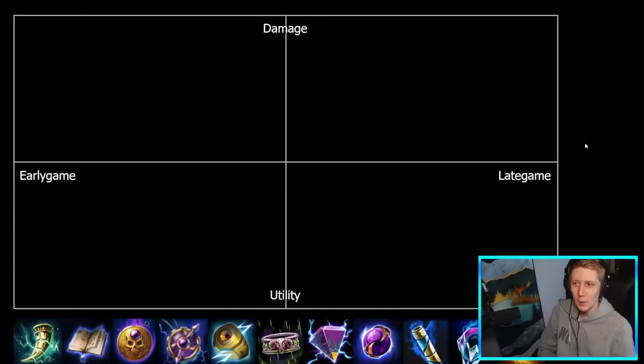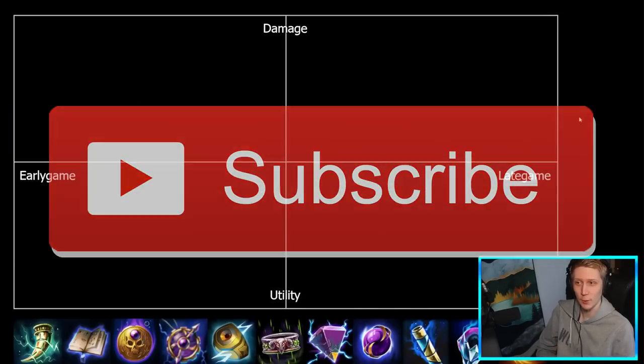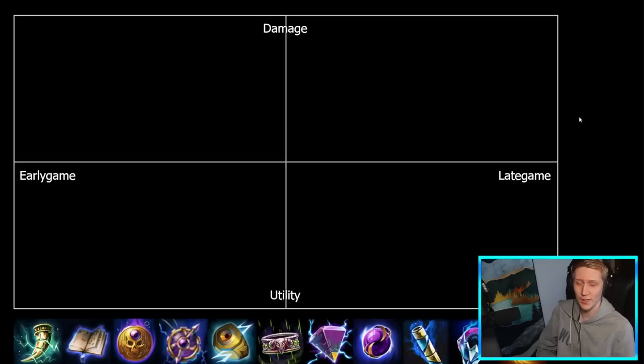Alright boys, we're back with another alignment chart update. The most requested one in the comments was magical damage items, which makes sense after doing physical damage items.